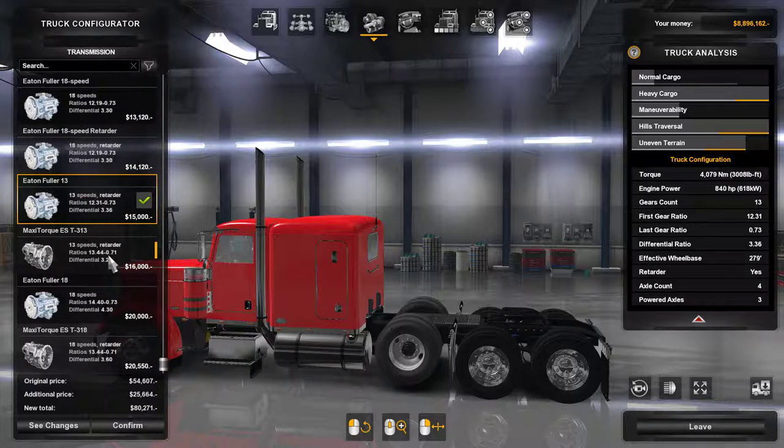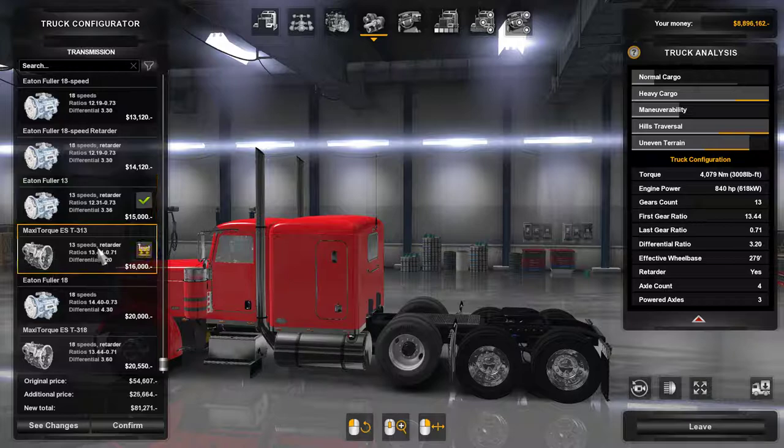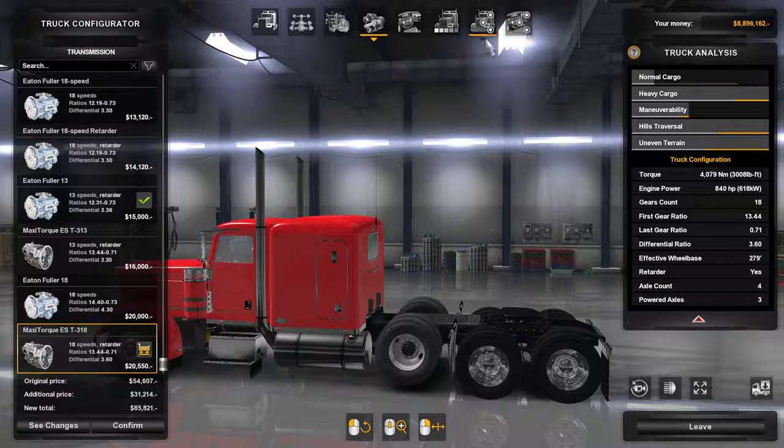We want as much power as possible for heavy cargo, hills, transversal, and uneven terrain. We don't really care about normal cargo, because if we can haul heavy, we can haul normal. We're going to go with 18-speed max torque — that gives me maximum capability.